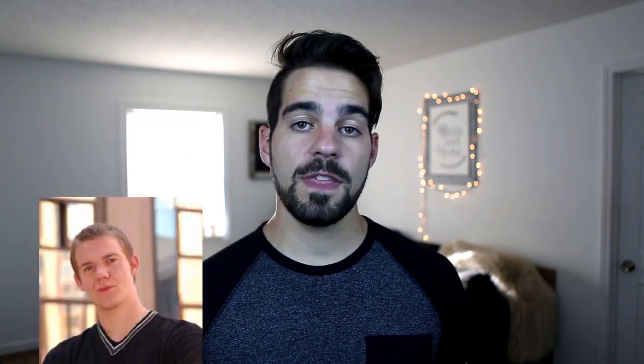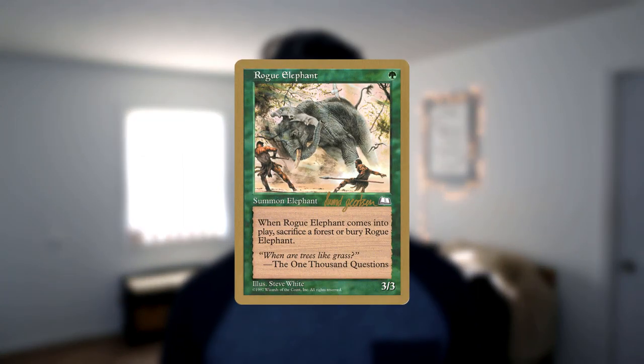Monogreen Stompy has been a deck archetype since the beginning of Magic's history. In the 1997 World Championship, the Danish player Sven Geertsen piloted one of the earliest versions of Stompy. The deck featured a multitude of efficient creatures like Rogue Elephant, along with cards like Giant's Growth to beat them up. With the deck, Sven was able to finish at a solid third place.